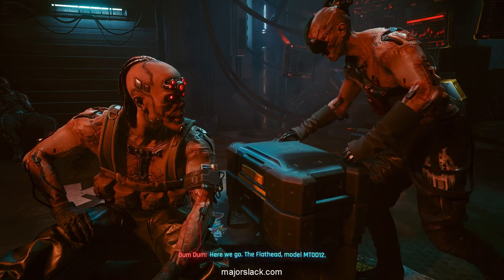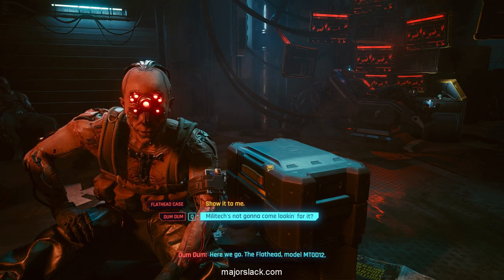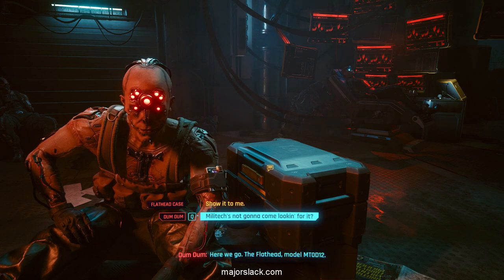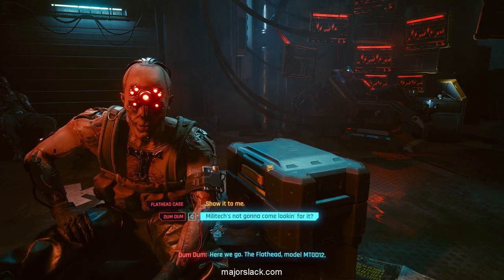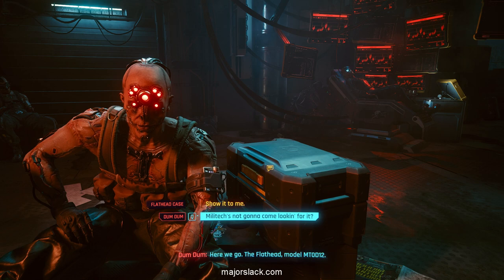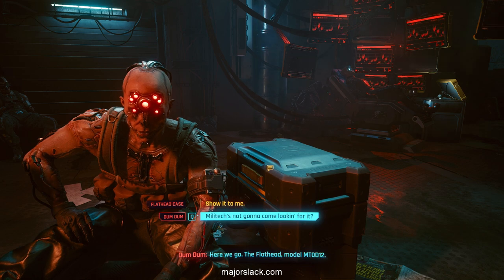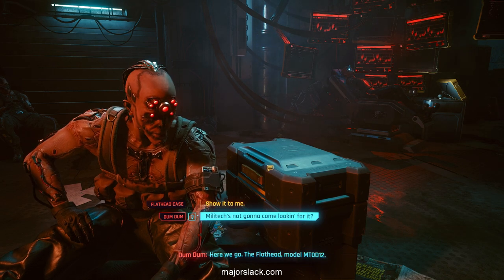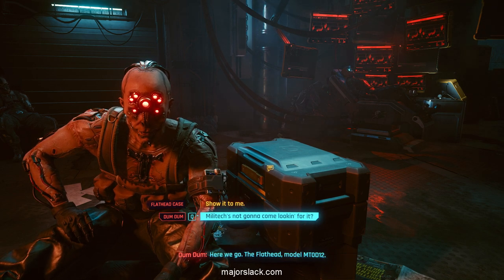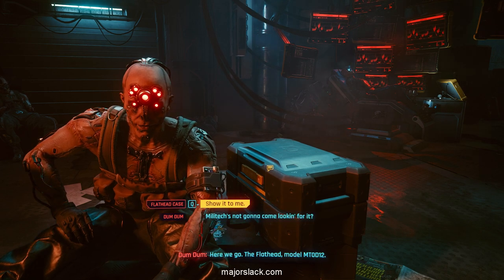Here we go — the Flathead, Model MT-0-D12. Now this is important: Royce demands you pay twice. Ask him for a discount — seeing as they already got the eddies, you ought to offer a discount. He demands to know who sent you. Tell him Dexter DeShawn. Then draw your weapon.